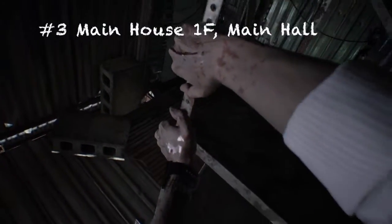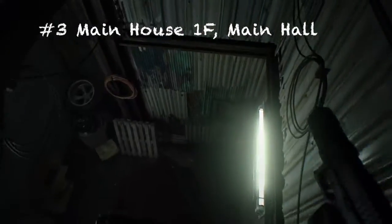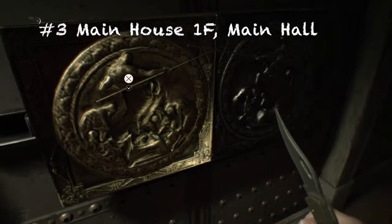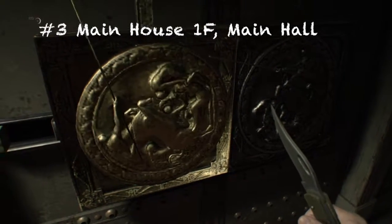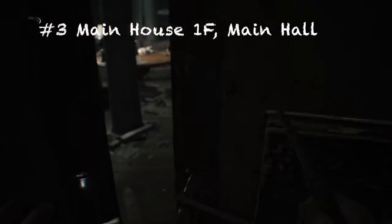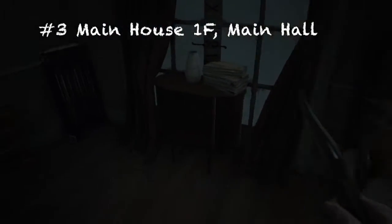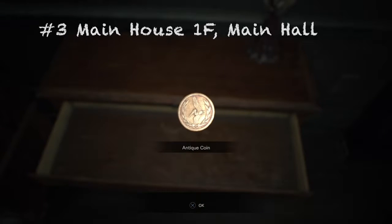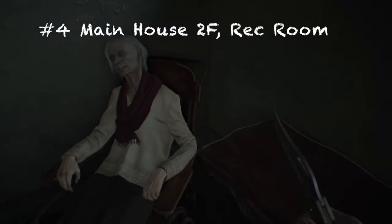For the third one, after you've presumably defeated the father, open this door once you obtain the item from the photo frame or statue frame. Once you head through these doors, go to your left, right beside that phone next to the cabin — there should be an antique coin right inside there.